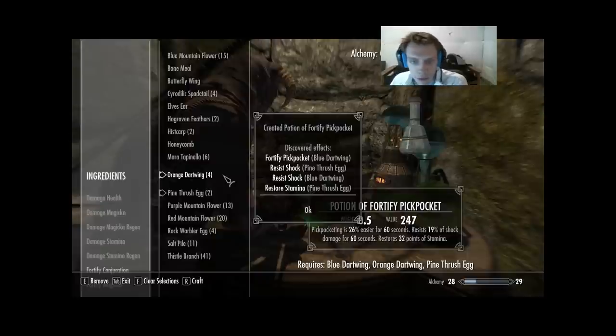Let's start with Blue Dartwing — it's new. We get Fortify Pickpocket and Resist Shock — two out of four. Pine Thrush Egg is also new: we get Restore Stamina and Resist Shock — two out of four. I can make two of those.